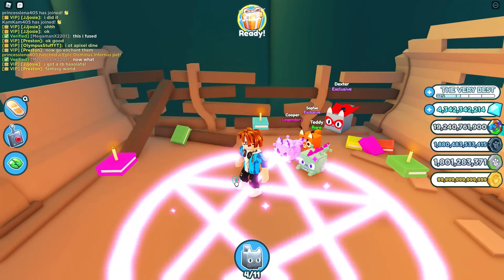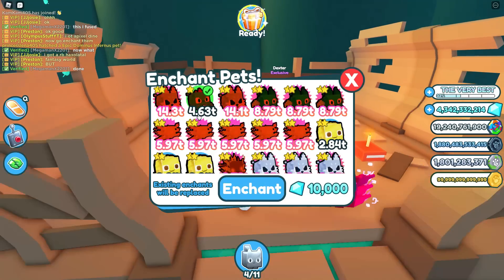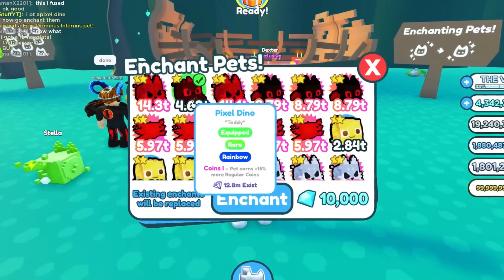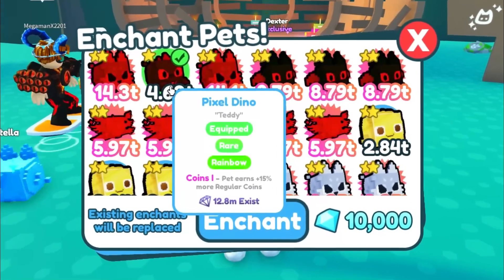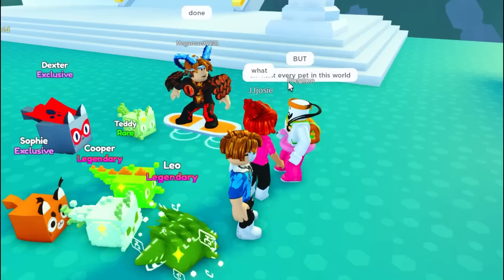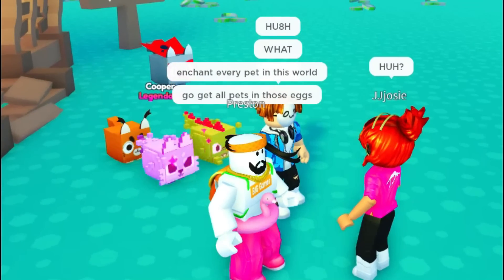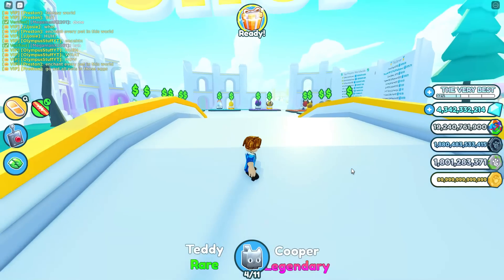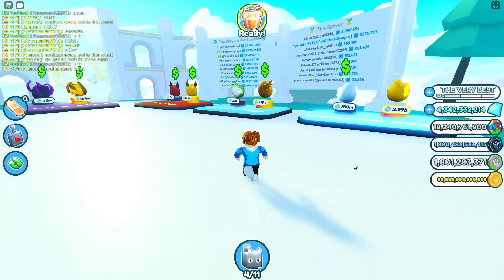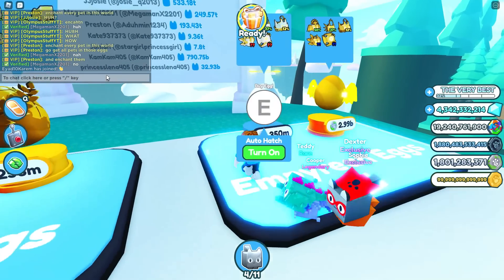'Now go enchant them.' We'll go to enchanting then. Pixel dino, prepare to be enchanted. I haven't enchanted this in a while. A pixel diamond - a pixel dino that is now a rainbow one. It's super rare too. Preston, we did it! But now, 'Enchant every pet in this world.' He really wants us to spend 10,000 gems to enchant every single pet. 'Go get all the pets and those eggs,' which I'm assuming he's talking about over here, and then enchant them.